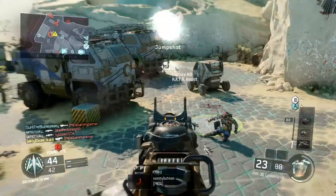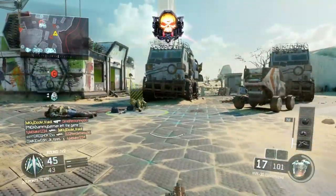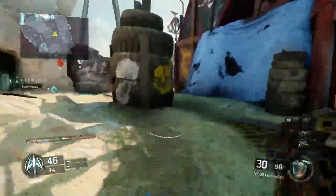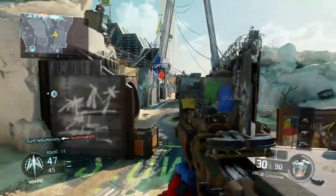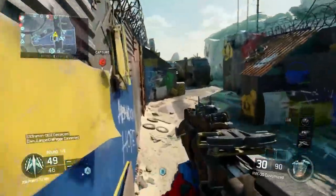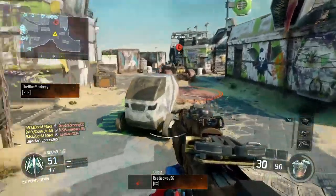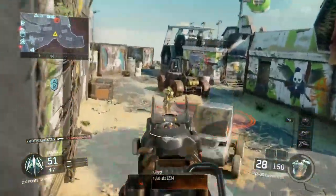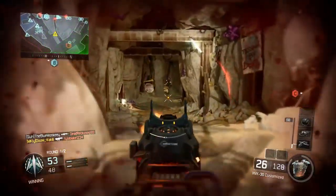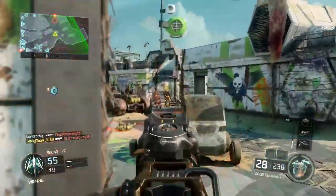Next we have Evac. This is more of a long-range map, though you can make it short range if you play around the center. You want to focus more on the outsides of the map for long-range gunfights. There are a lot of head glitches where you can catch people by surprise. If you want to play around the middle, use something short-range like a shotgun or SMG — the Akuta or VMP work well in the middle — and then maybe switch to the KN since it works as both an assault rifle and SMG.